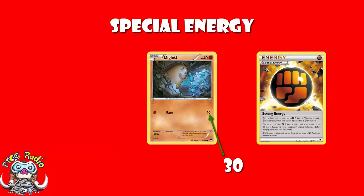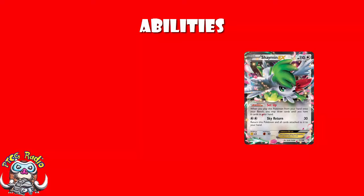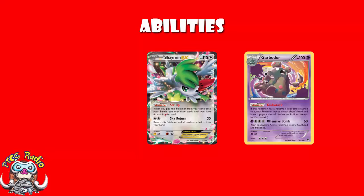Similar to trainer cards, we also have Abilities, which are printed on Pokemon as well as their attacks. These can be active or passive. One very commonly used one is Shaman EX — when you put Shaman on the field as a benched Pokemon, you can draw until you have six cards in your hand. Whereas something like Garbodor has a passive ability that's always there. Garbodor says nobody but it has an ability, so if you've got a Garbodor on the field, your opponents cannot use Shaman's setup ability.